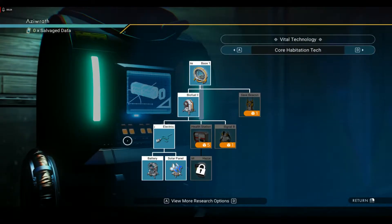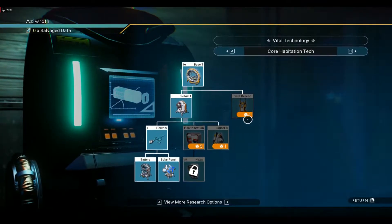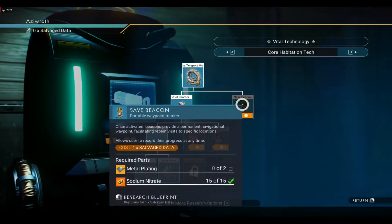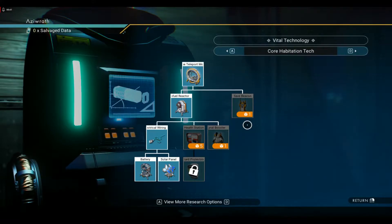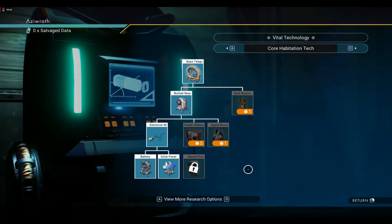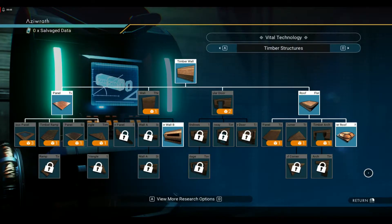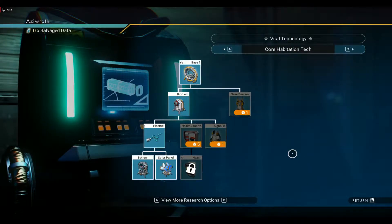We did get most of this stuff in the last episode. If you want to go and get your signal booster, the health station, the save beacon — we might actually get the save beacon in this episode as well, because you can't keep going from your ship and back just to keep saving. You need somewhere other than your ship to save. The rest of this you can unlock to your heart's content, as well as some of the other structures in timber, stone, alloy, and core habitation.